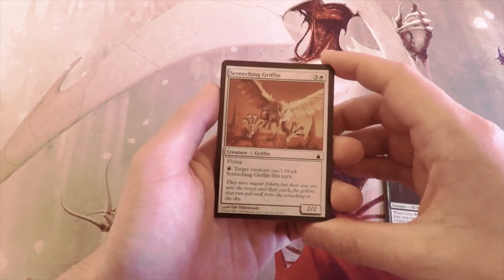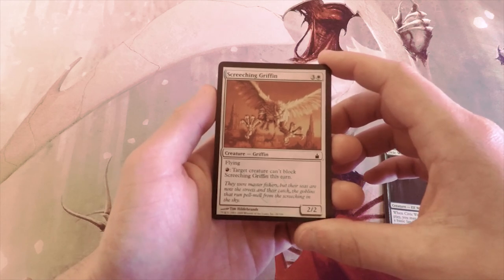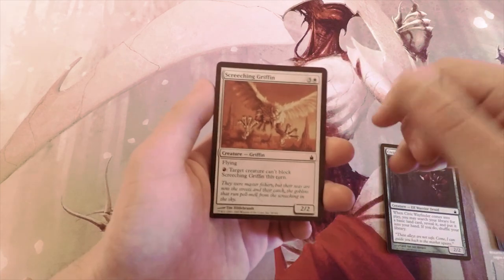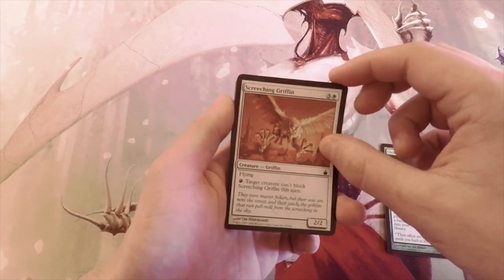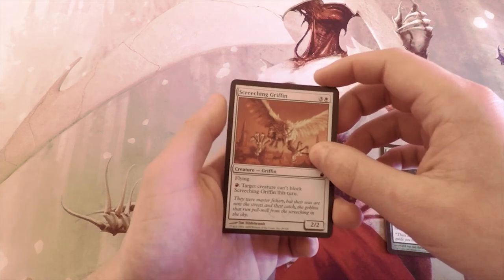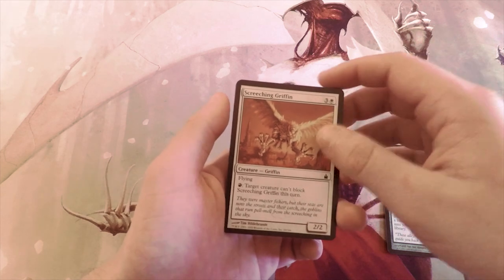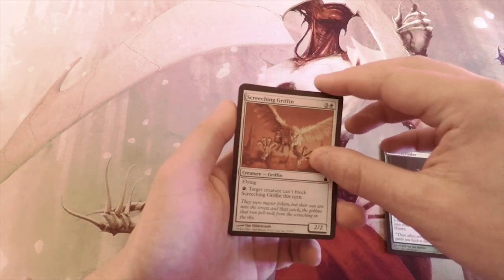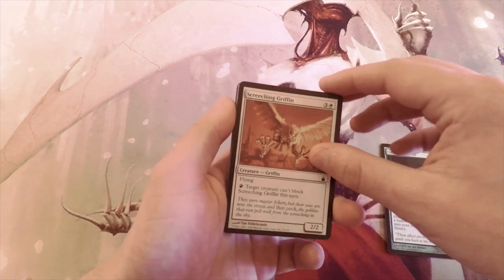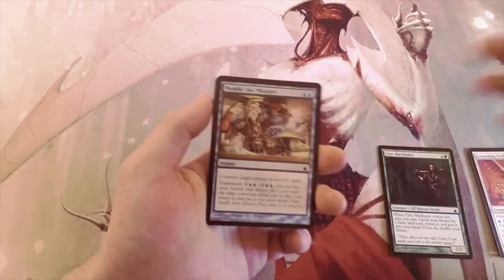The next card is three and a white for a 2/2 Screeching Griffin with flying. You can pay red and target creature can't block Screeching Griffin this turn — definitely a good aggressive Boros card. I don't necessarily like it better than Civic Wayfinder; the value off the Wayfinder is just a little too good. That said, it is a 2/2 flyer and evasion is always great, so I wouldn't fault somebody for taking it over the Wayfinder.